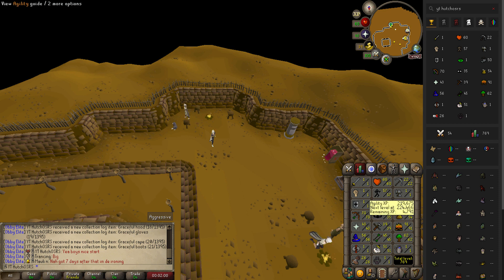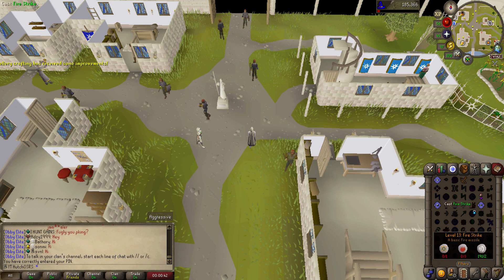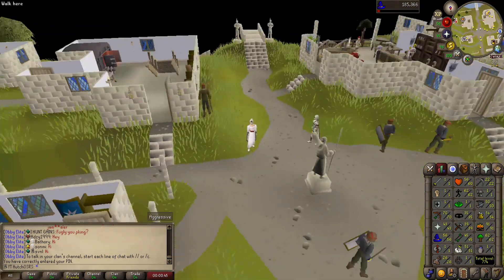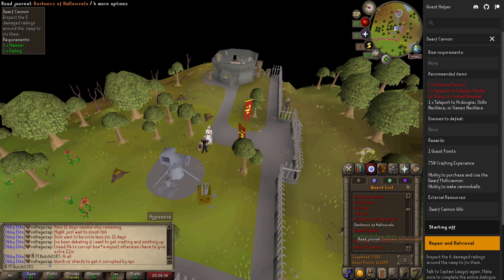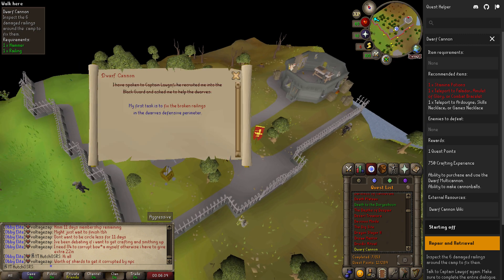We're at 57 agility so far, but this was quite an important grind. A couple of days later we come back and I'm at 62 agility from doing a lot of agility pyramid. I also got over a million cash, so it was time to finally go and get the cannon.